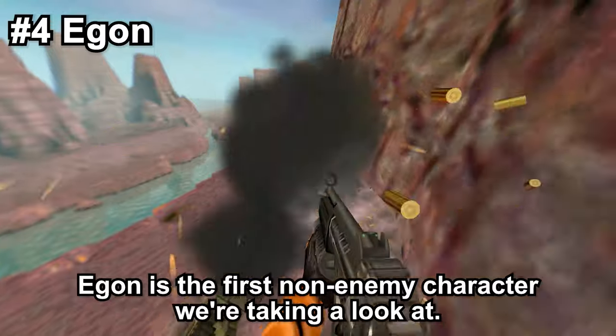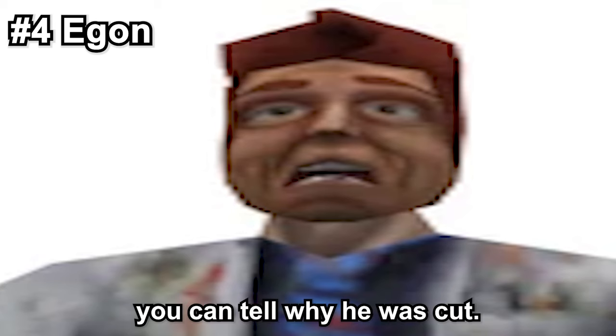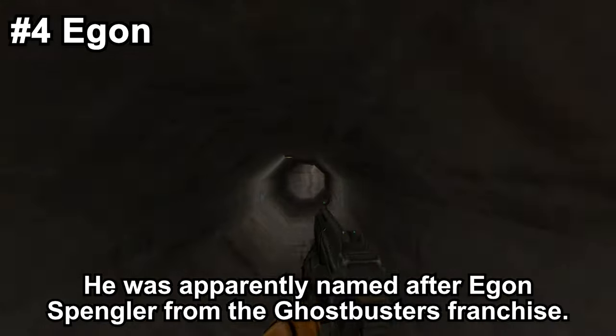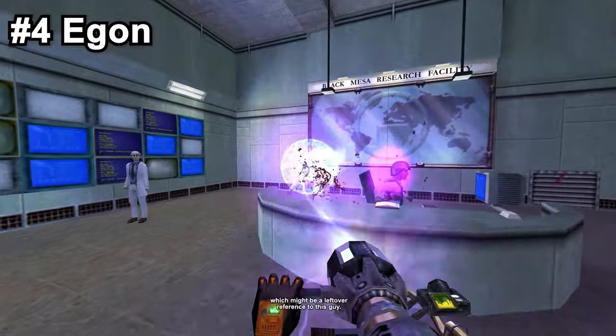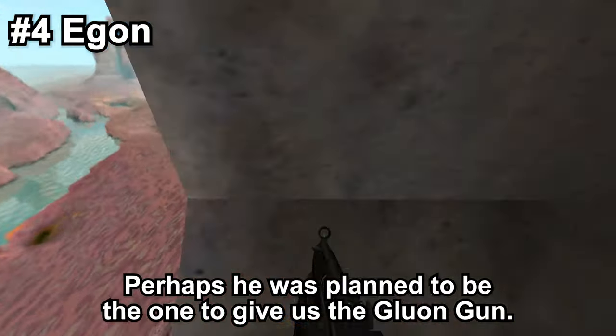Egon is the first non-enemy character we're taking a look at. Immediately by looking at him, you can tell why he was cut. He appears in the Half-Life Alpha, which did have more ridiculous-looking character models. He was apparently named after Egon Spengler from the Ghostbusters franchise. Also, the Gluon Gun's entity name is weapon_egon, which might be a leftover reference to this guy. Perhaps he was planned to be the one to give us the Gluon Gun.